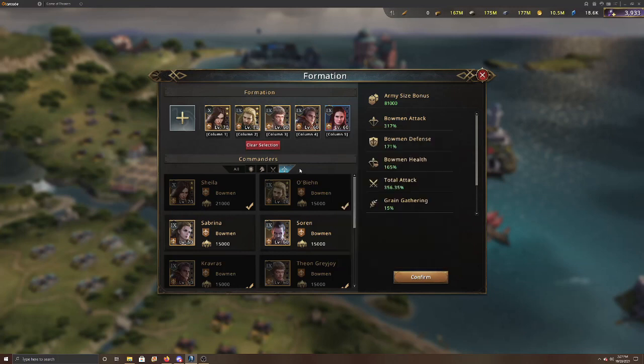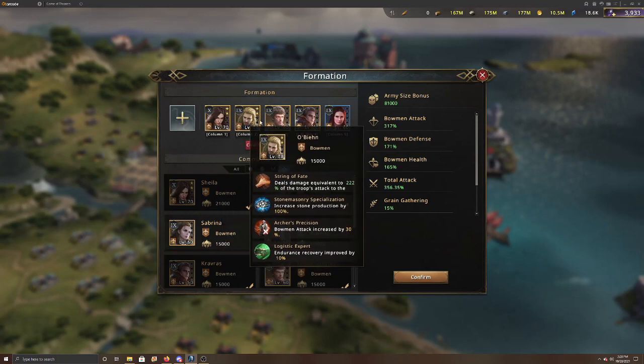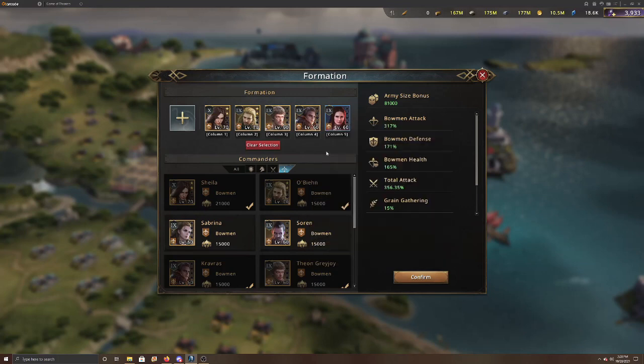One thing about this build: you won't need to get all commanders to four stars, since some of their abilities don't help in PvP. Sheila you want at four stars for the extra 24-25% attack. Obeen you can stop at three stars. Theon you can also stop at three stars unless you're tanking rallies, since he gives extra attack based on troops in your castle. Krav Ross and Melisandra both have good awakening abilities, so get them to four stars. You can largely skip Theon and Obeen.